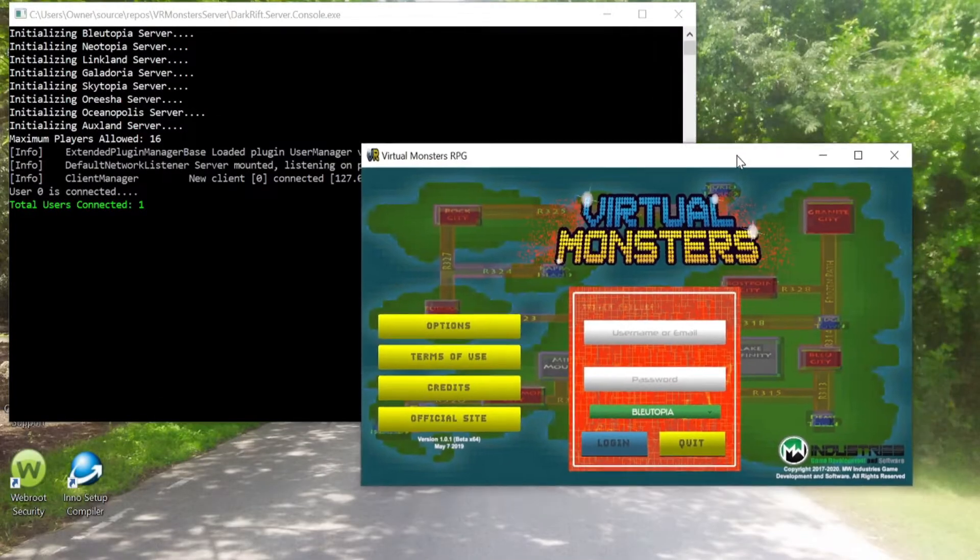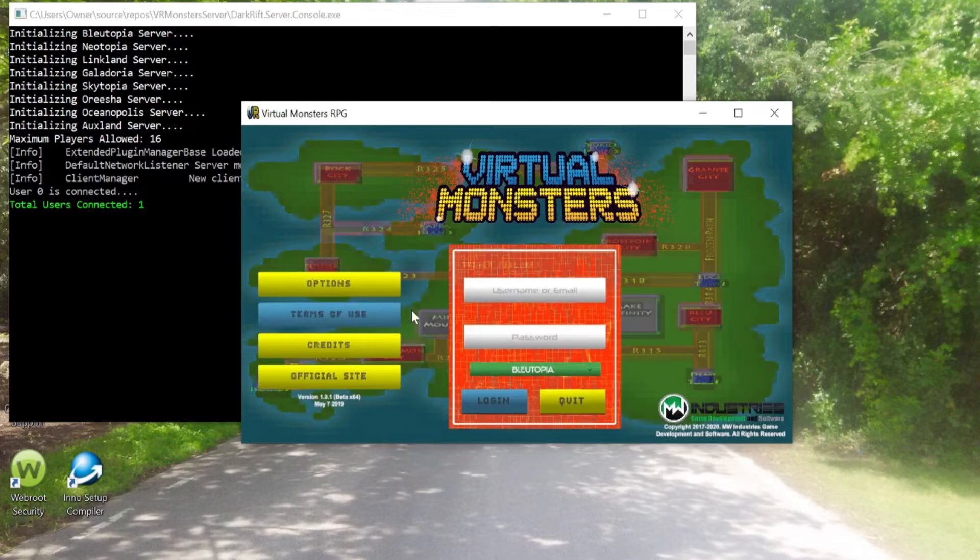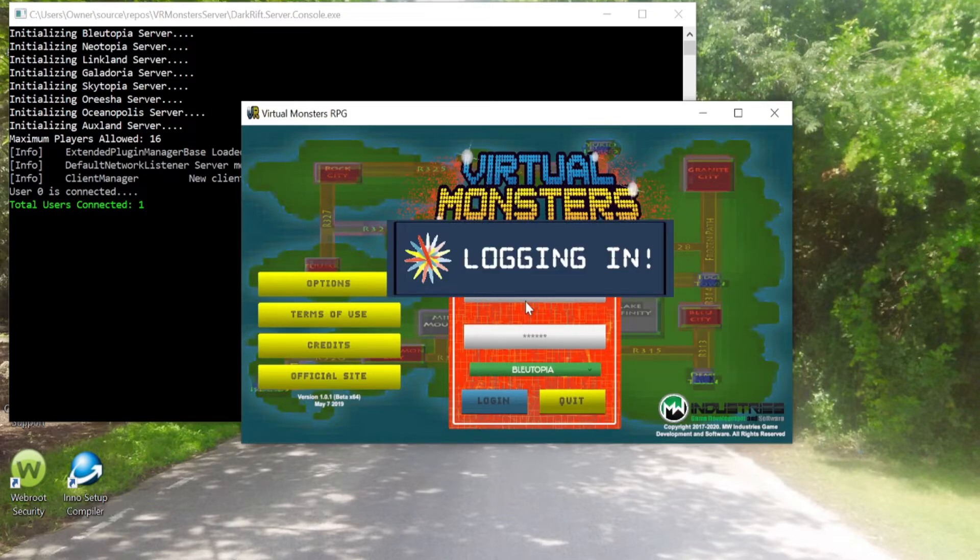The way DarkRift works is that you can make plugins to manage all the networking for your game. This is written purely in C-sharp. However, the only problem with this is that if you're building a game with collision, some kind of physics, or any 3D game for that matter, it's nearly impossible to detect these types of things on the server. Fortunately, what I learned from watching various networking tutorials is that you can use the Unity game engine to build a server to manage physics. It gets a lot more complicated from this point on, so I'll keep it as simple as possible.